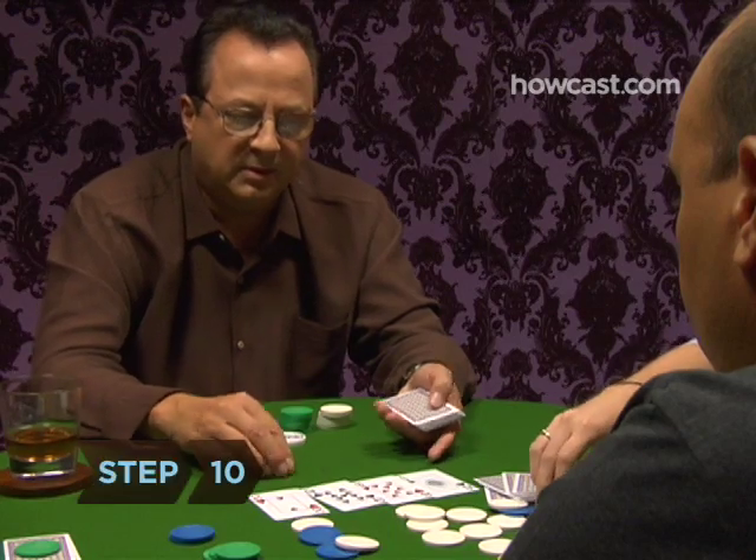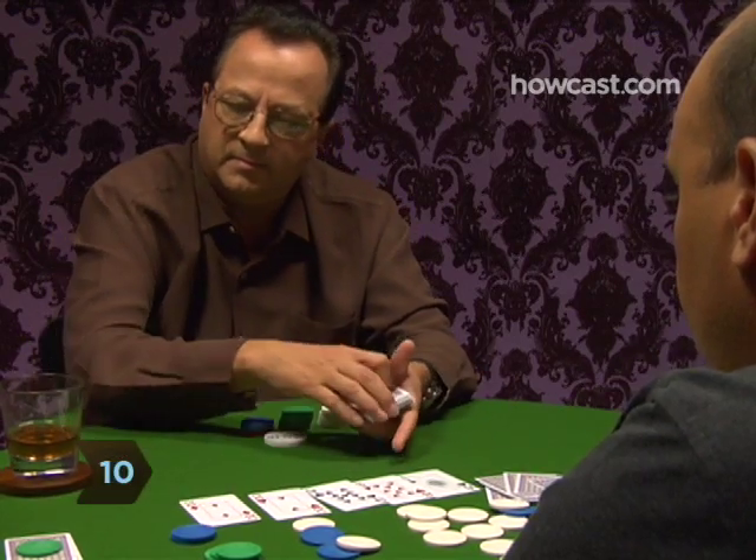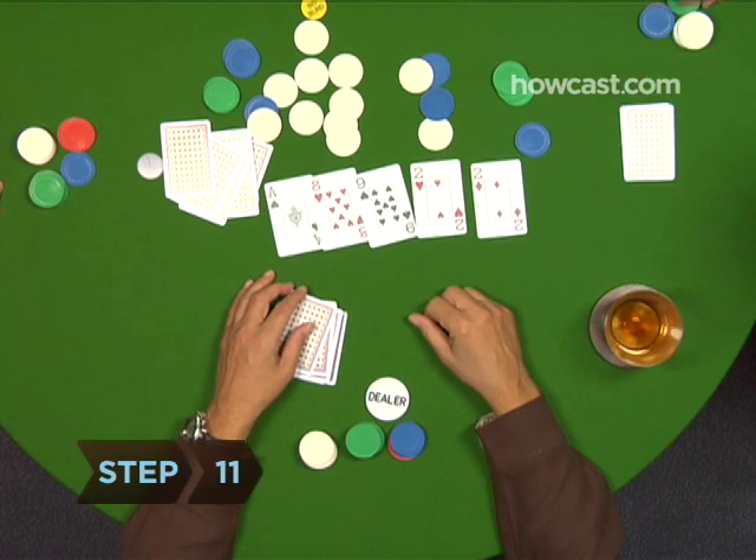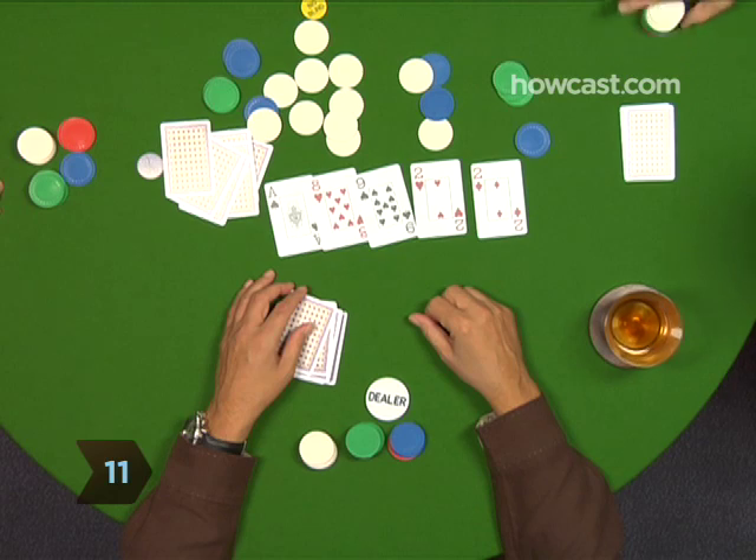Step ten: finally the dealer burns another card, then turns up a fifth communal card called the river. Step eleven: a fourth and final round of betting follows the river.